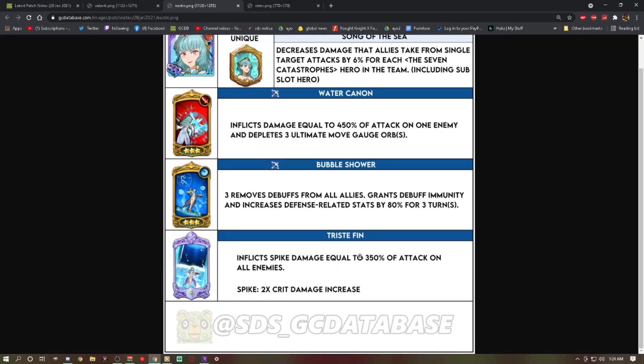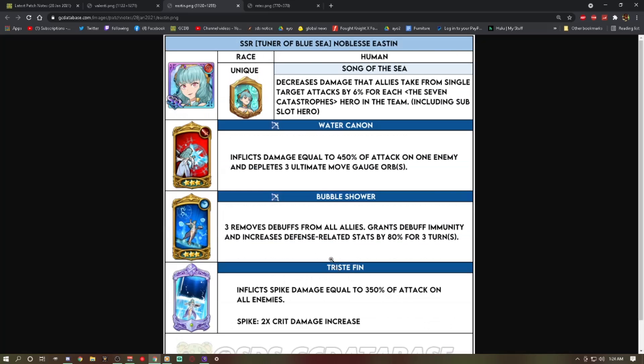Her ultimate, Triste Fin, inflicts spike damage equal to 350% of attack on all enemies — spike being two times crit damage. If she can't crit she's still going to do some sick damage. Easton's ultimate has actually won me a fair share of matches in the Vast Tournaments.